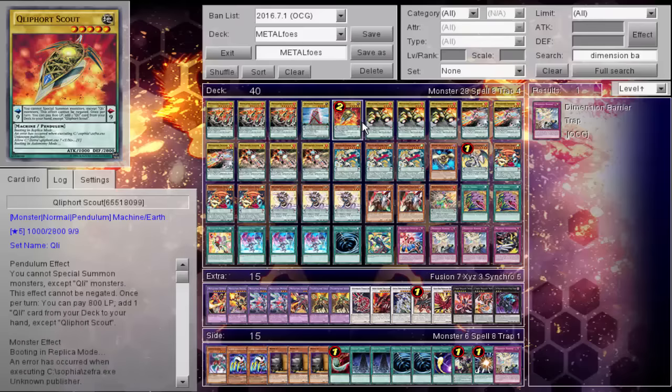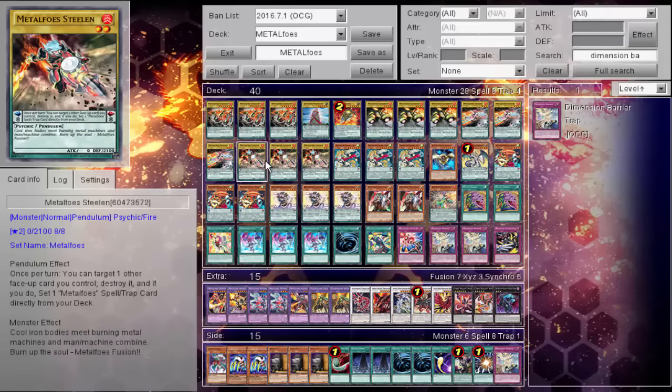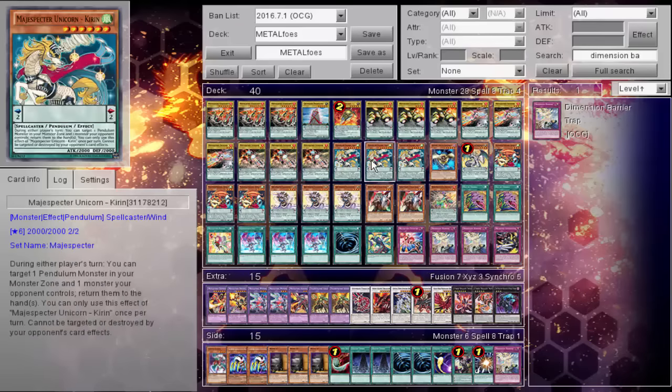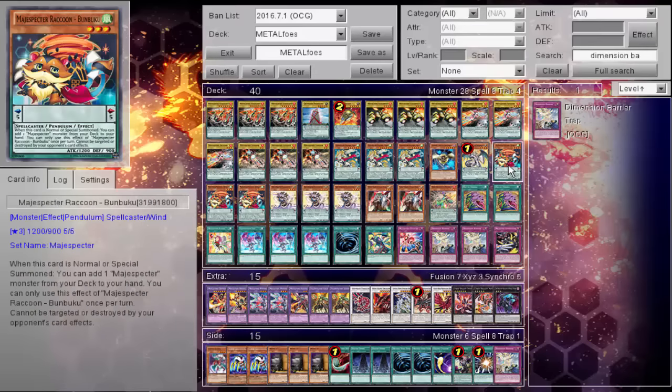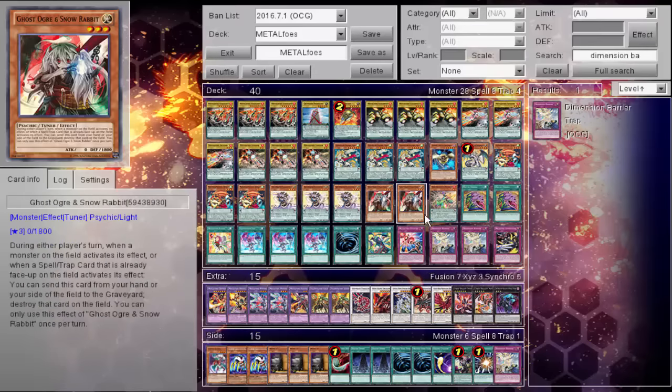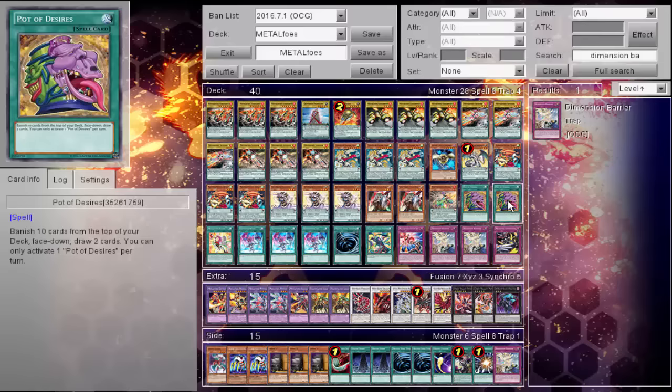The deck: three Volflame, one Monolith, one Scout, triple Gold Driver, triple Silver Red, triple Steel Inn, triple Kirin, one Gofu, one Luster, triple Bambuku, triple Eccentric, and two Ghost Ogre. Ghost Ogre becoming one of those power outs to a lot of spells and traps. And one Bis Magia that will be coming out in Invasion, further setting from the deck, which is extremely nice.